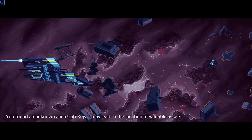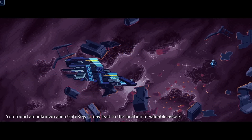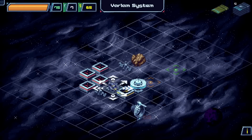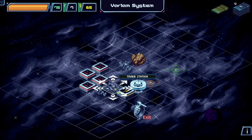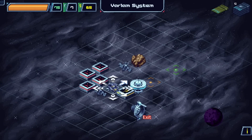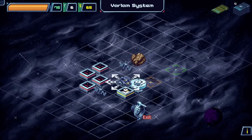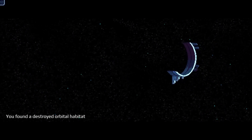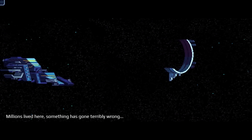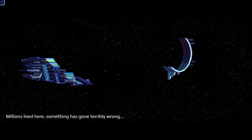We found an unknown alien gate key that may lead to the location of valuable assets. There's a trade station, a question mark, and the gate key signal. We head toward the distress signal on the way and find a destroyed orbital habitat — millions lived here and something has gone terribly wrong.